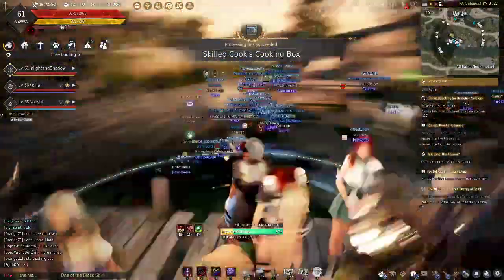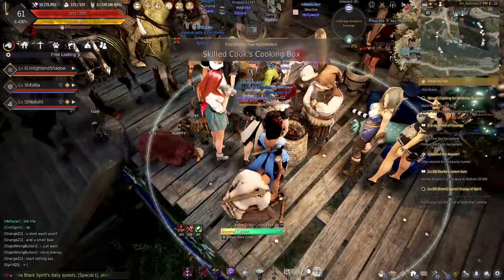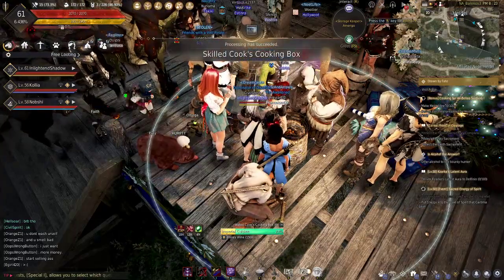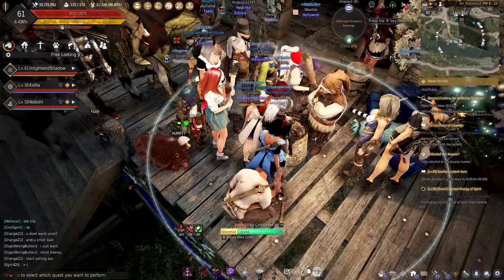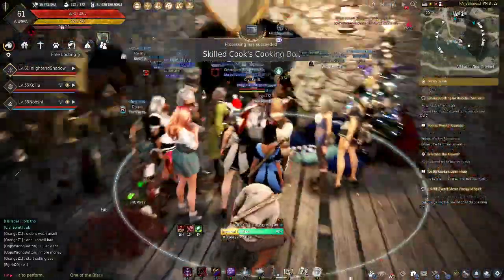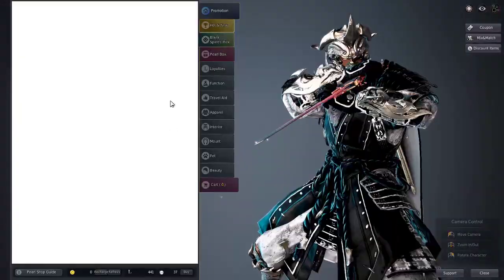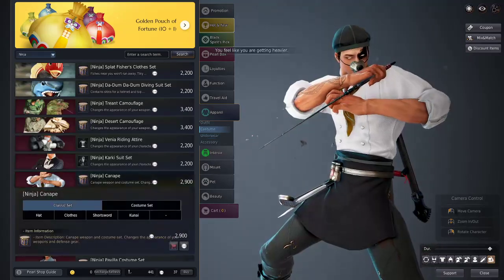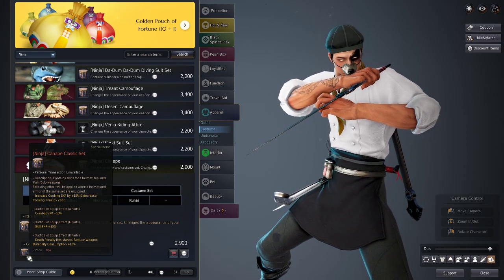Yeah, this is pretty much cooking in a nutshell. There's not a lot to say — it's quite simple and enjoyable. I've only been doing it for a little while but it's quite nice. Also, if you want to go pay-to-win, the canopy costume increases cooking EXP by 15% and decreases cooking time by 2 seconds, which helps production a lot.